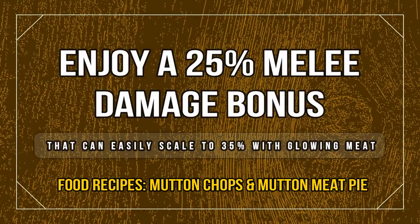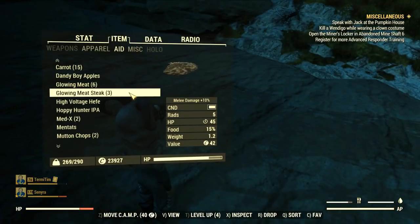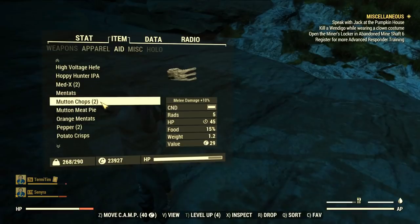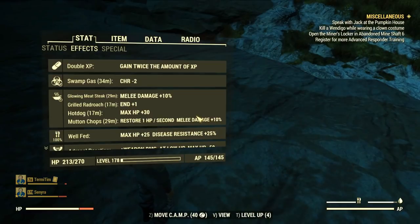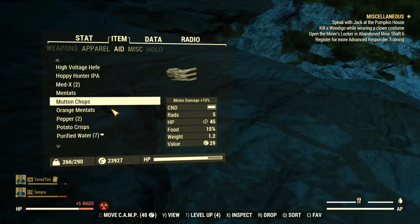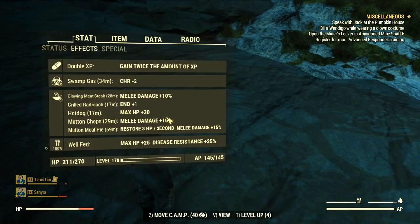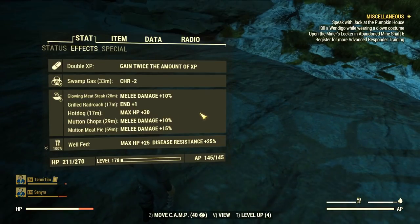That's how you can enjoy a 25% melee damage bonus. The foods stack together, and you can easily get an extra 10% bonus by consuming a glowing meat steak. Pretty much everyone who uses a melee build consumes this type of food, and it's very easy to get — almost every glowing creature or animal drops glowing meat. So there you go — this is how you get a 35% melee bonus by crafting these new recipes and stacking them with the old food you probably use every day.